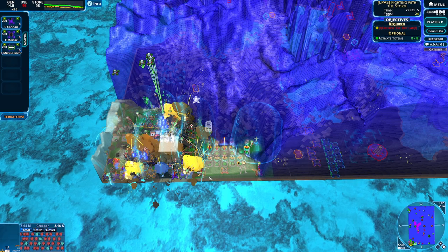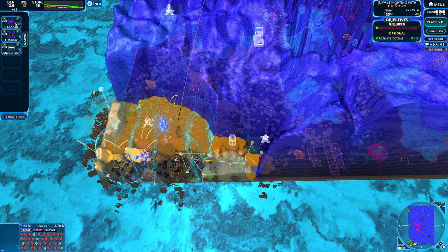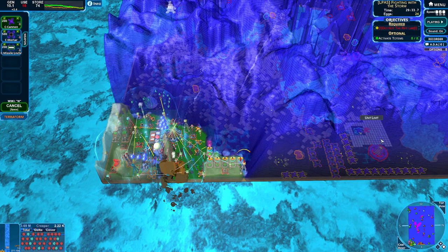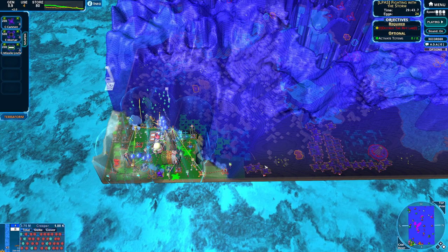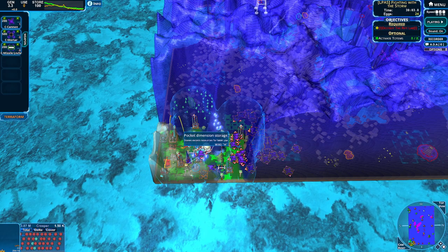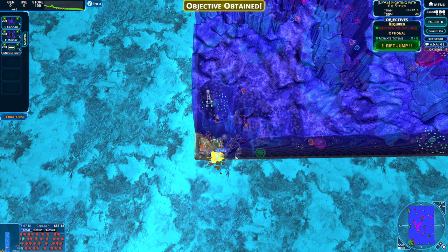Very cool, very fun — you gotta love it. Just keep them moving in, keep the mortars moving in. We're destroying things. The problem now is these are all totems, and totems can't be destroyed by Creep — so we just have to flow through. We do have a lot of flow and a lot of Creep, so I think we'll be fine. There we have it — objective obtained! I'm just going to destroy the last few things. Boom — 12 things built. There we have it. The last two... and Bazinga! This has been L-Pass, Biting with the Storm.